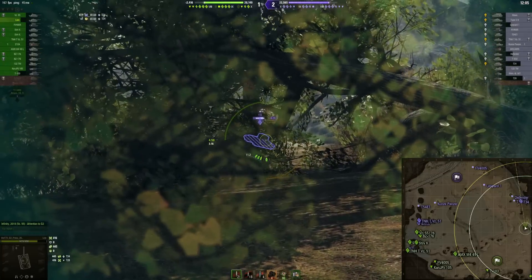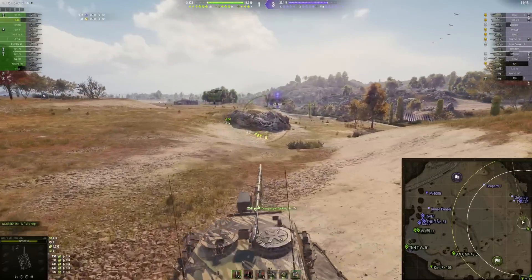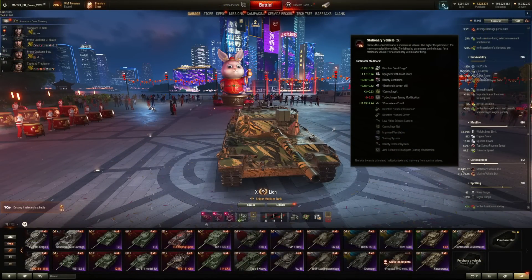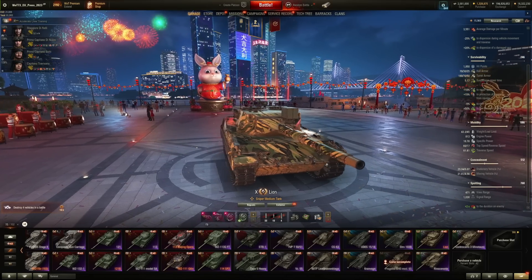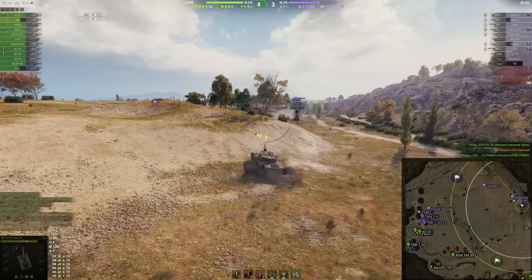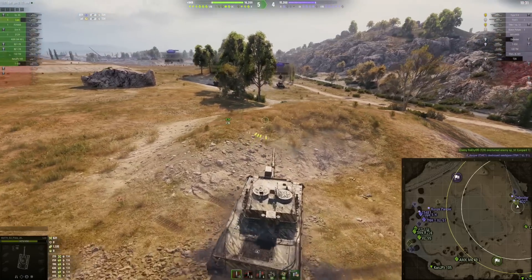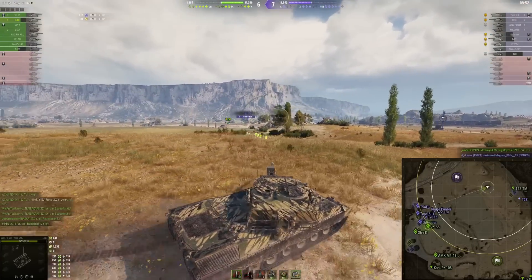Mobility is okay, especially with my field mode setup. Top speed is 60 km/h, reverse is 17 km/h thanks to the turbocharger tuning modification — though that lowers camo a bit. Without that field mode, camo would be 32% while stationary, so the tank has decent camo. The mobility didn't feel very nimble overall — the top speed of 60 is nice, but the reverse of 15 stock is noticeable. View range is 471 meters with my setup; stock view range is 400 meters.